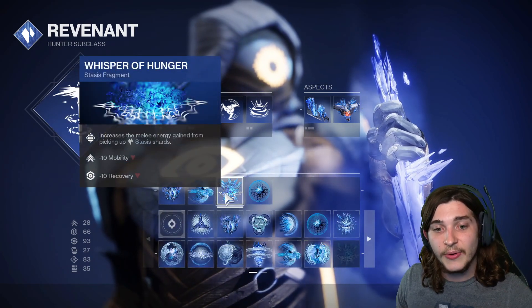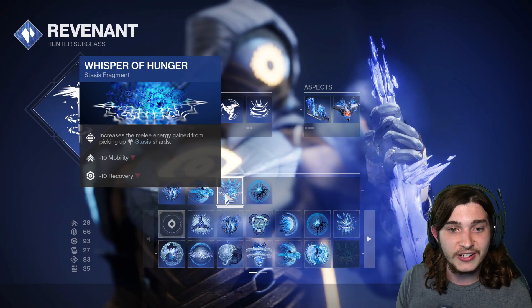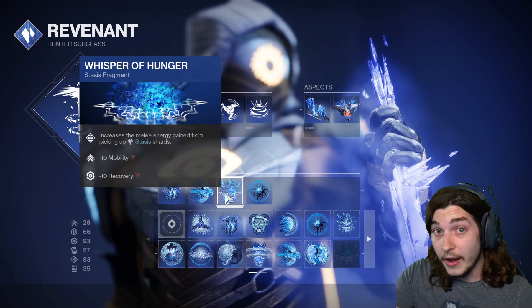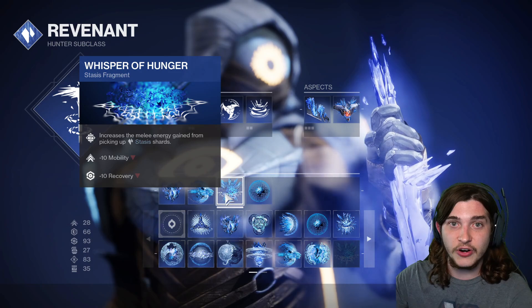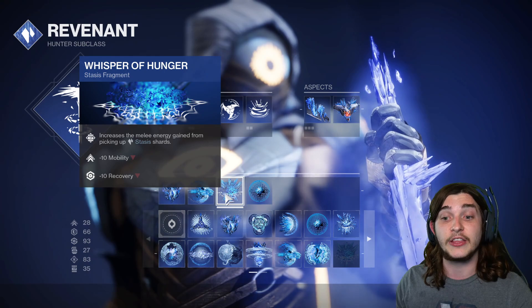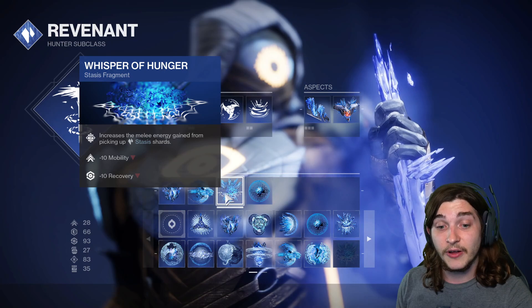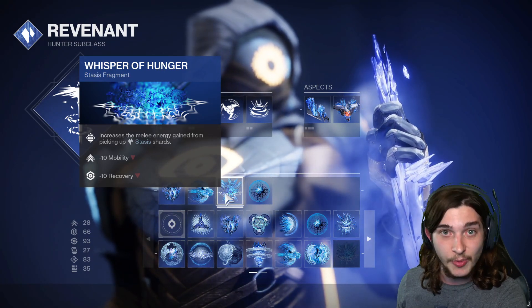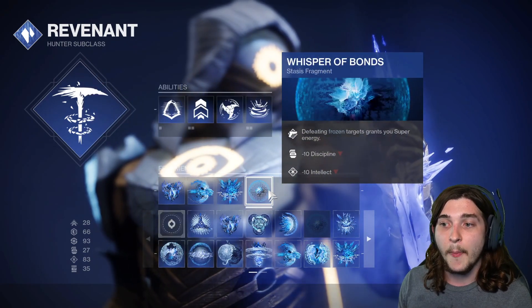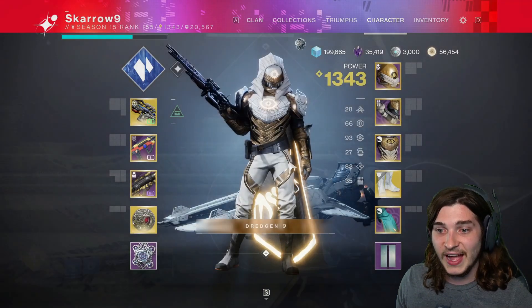Whisper of Hunger increases the melee energy gained from picking up stasis shards. As you can see in the gameplay, you throw one shuriken, kill a ton of enemies, the shards all come to you, and you get your melee back — meaning you can have endless melee endlessly boosting your weapon damage. Whisper of Bonds means defeating frozen enemies grants super energy, so there's tons of synergy here.